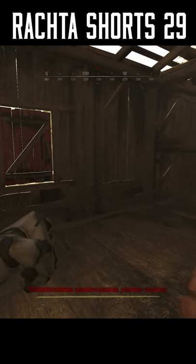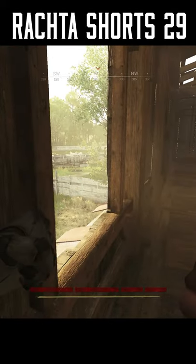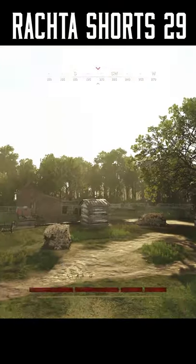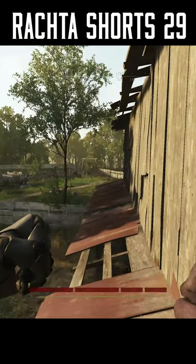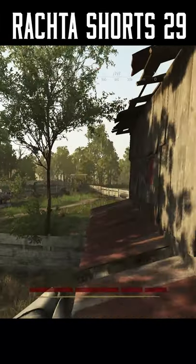Another reason why you want to have a separate vault button — for example, this window. Let's say there is a guy sitting there with a shotgun. If you vault, you are stuck in animation and you are an easy target. So instead of vaulting, you can jump through the window and peek him faster without being stuck in animation.